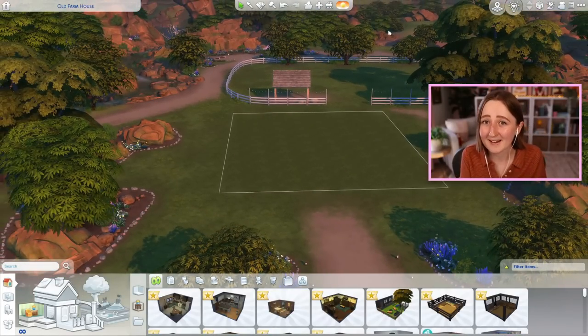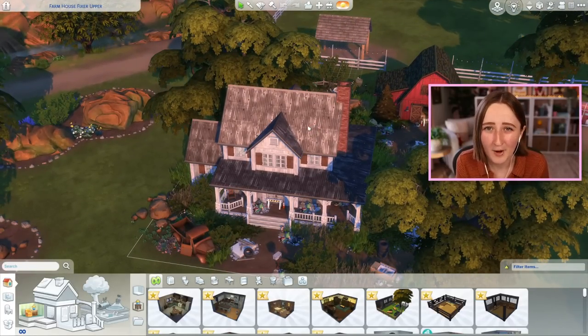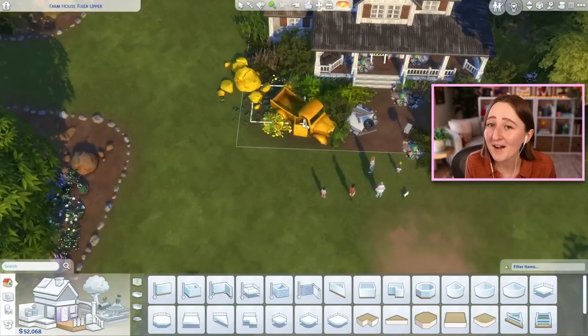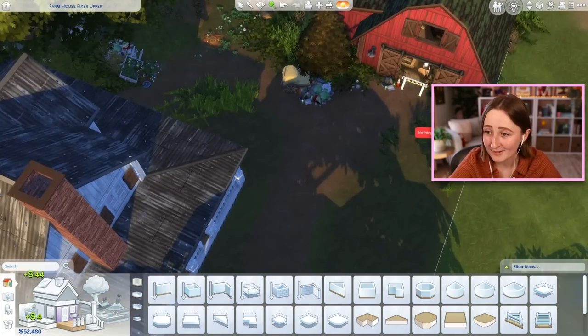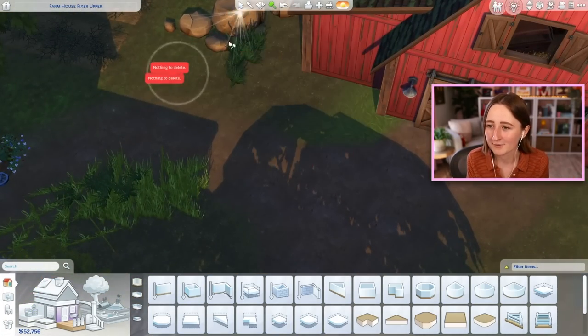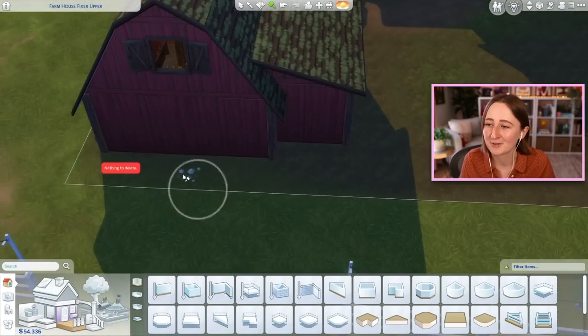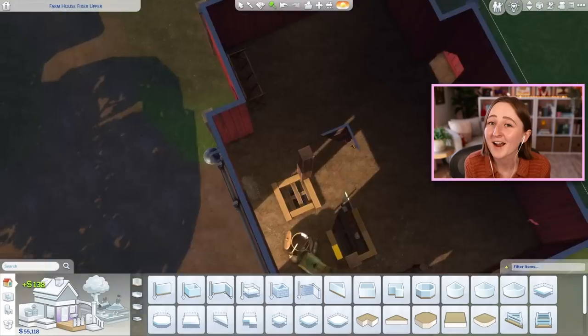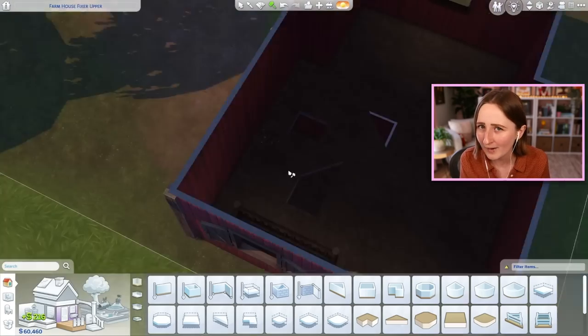We're gonna try to renovate that abandoned house into a more modern farmhouse vibe. I'll link the first two videos down below, and now we're jumping straight into the renovation. We've got a lot to do and it's gonna be a long one, so prepare yourself. First things first, I have to go in and delete everything — all the trash and cute clutter — because this is supposed to be a modern renovation.